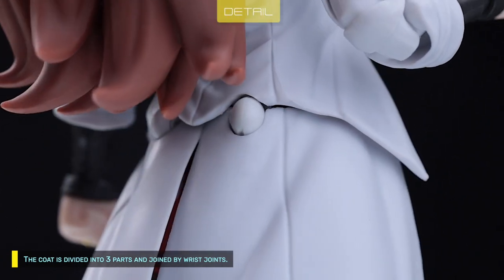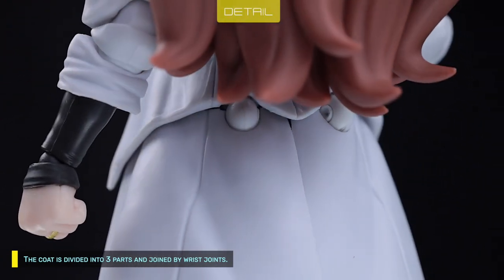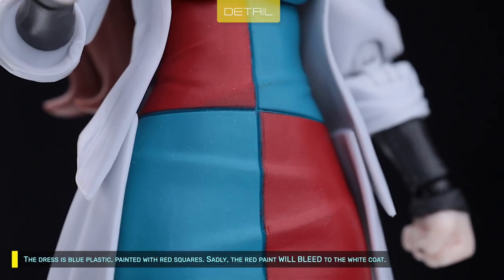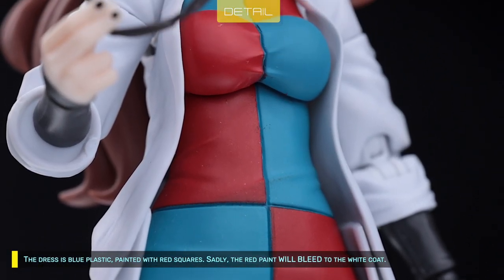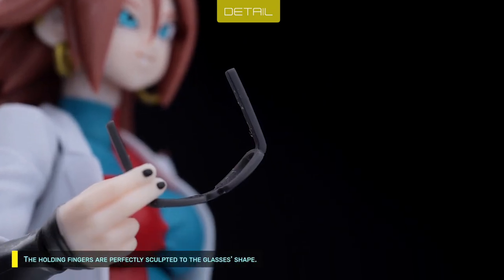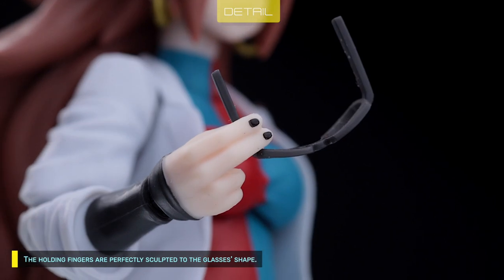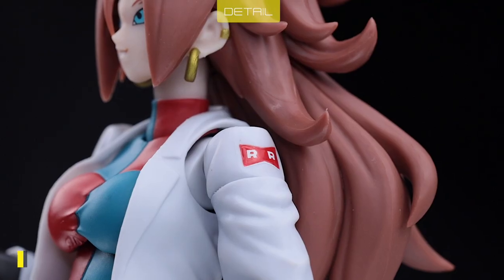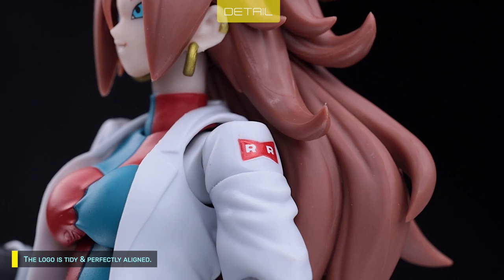The coat is divided into three parts and joined by wrist joints. The dress is blue plastic painted with red squares, but sadly the red paint will bleed onto the white coat. The holding fingers are perfectly sculpted to the glasses shape, and the logo is tidy and perfectly aligned.